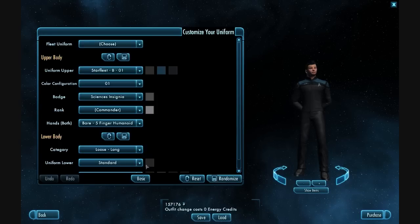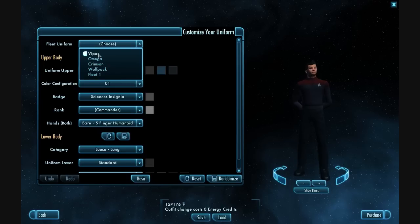And when you reach there, you click on advance, and then you can choose your fleet uniforms. Now, this is only accessible for those that have progressed beyond cadet level.